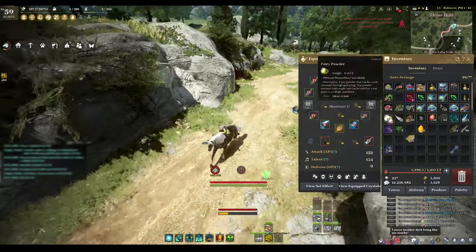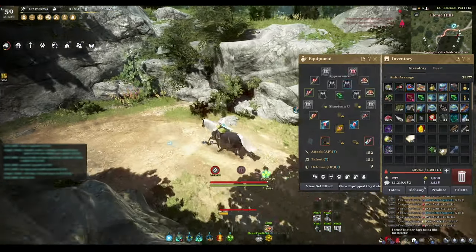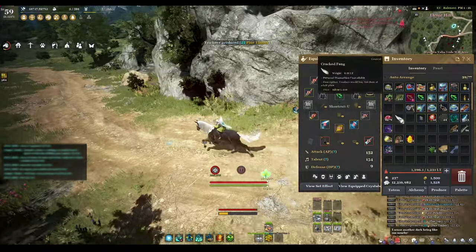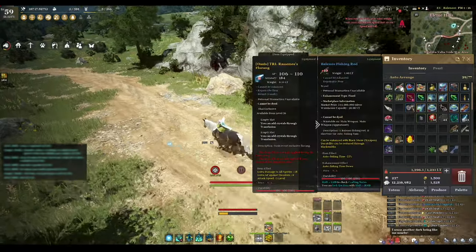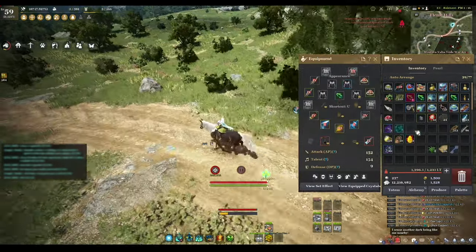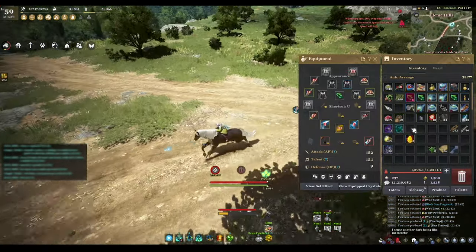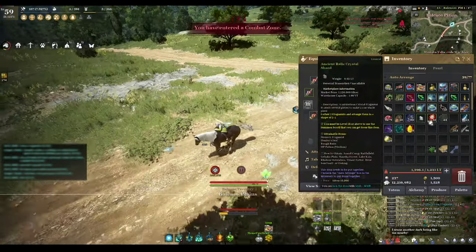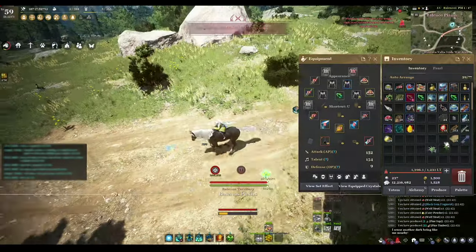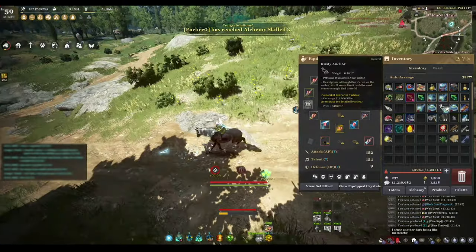Back to the inventory — I'll arrange it so it looks pretty. As you can see I have 8,279 wolf meat, 50 well-polished soul, 18 black gem fragments, 3 shards, 7 arts, 2 camp stones, 23 spirit dusts, and 359 fairy pounder — which is a lot.